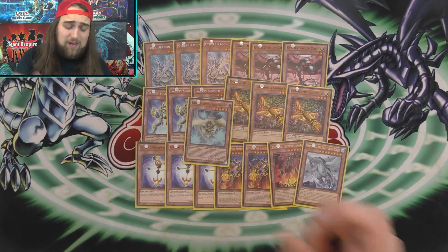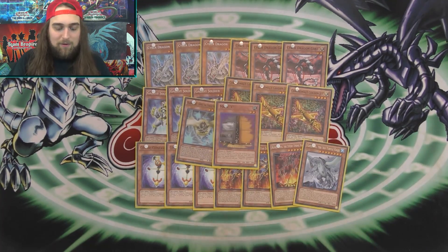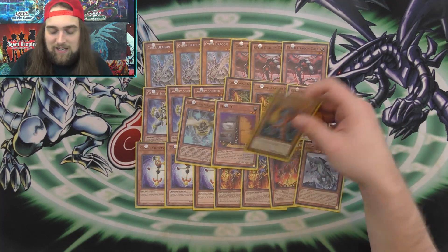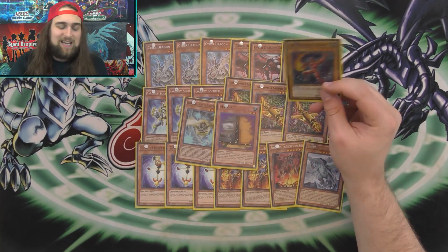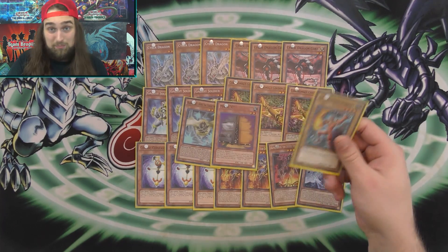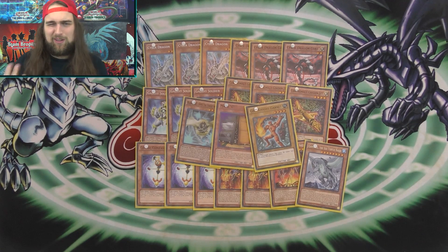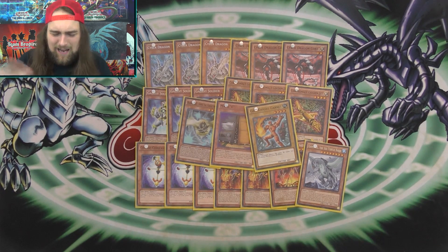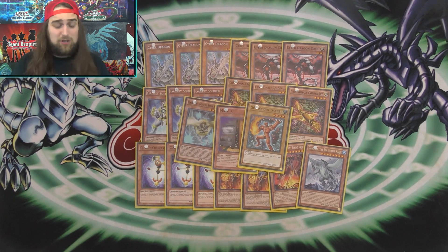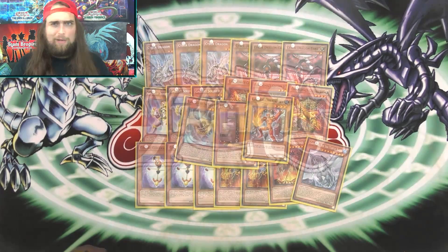Maxi gets you there — you draw a million cards — and Garnett gets you to Brilliant Fusion. The brickiest hands you can have with this deck are drawing Garnett with two Brilliant Fusions, or drawing all three Machine Duplications with no targets in hand. Other than that, the deck is really really consistent. Just pile shuffle every single game and will yourself not to draw Garnett, and you usually do pretty well.